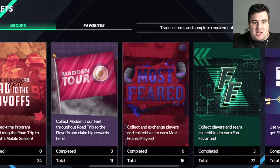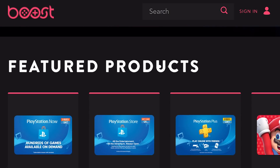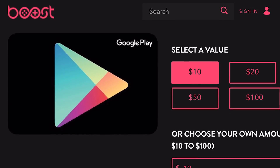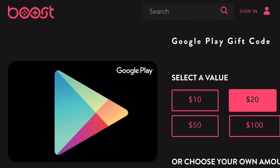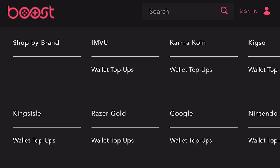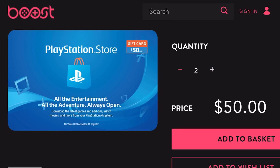Before we start, a shoutout to today's sponsor, Boost Gaming. At Boost you can purchase wallet top-ups for PlayStation, Xbox, Nintendo, and Spotify. Support me by heading over using the link in the description below. It's a great way to buy gift cards safely and reliably online without going to the store.